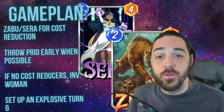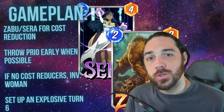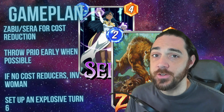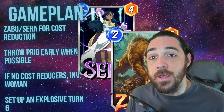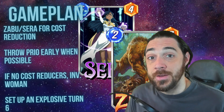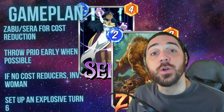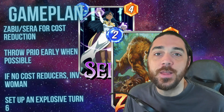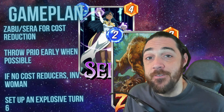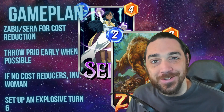The game plan: Zabu and Sarah are the key cards. You have a lot of different tools for reacting to your opponent, but to keep up on tempo you need your cost reducer. If you have a hand without either cost reducer, that's usually not as handy. This is a standard Sarah control style list so you definitely want to be throwing priority if you have your reactive tools in hand and Sarah. A good strategy is Invisible Woman — one of the reasons she's in here — and if you're missing your cost reducer she's the only thing that really gives you a chance going into the late game.